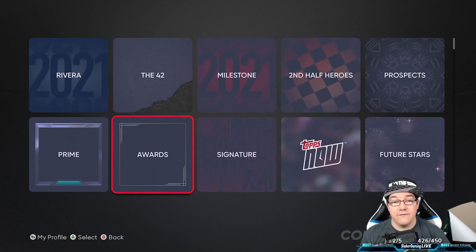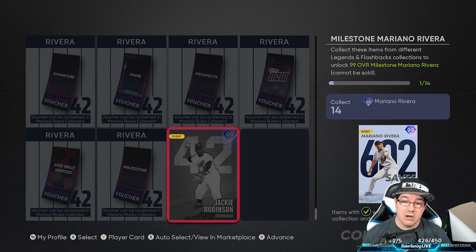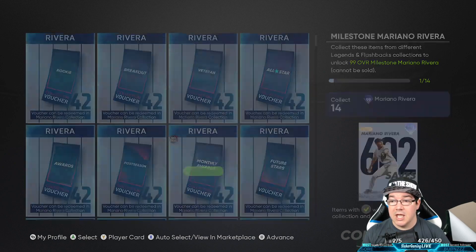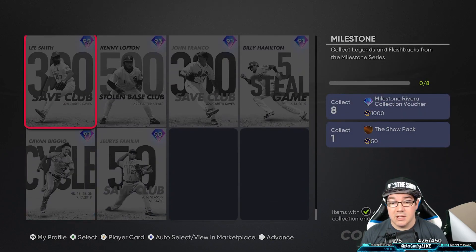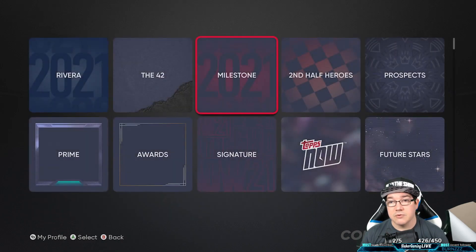So if you end up getting the Jackie Robinson card and collect it, then there's one less out here you have to do. If there's one that you're struggling to get — in my case there are a couple I'm struggling with — like the milestone cards, I really don't have any of those in the milestone, so something like this would be very, very expensive to get. So for me, this might be one that I skip and try to get all of the other ones.